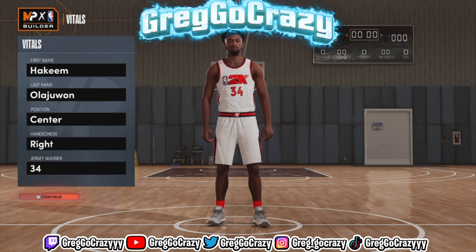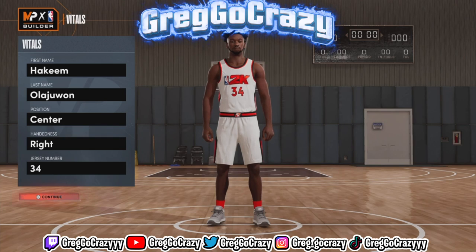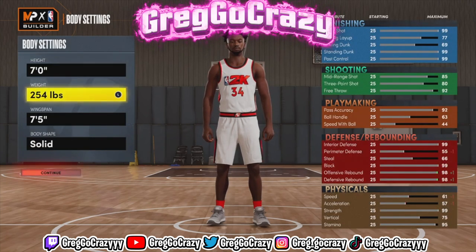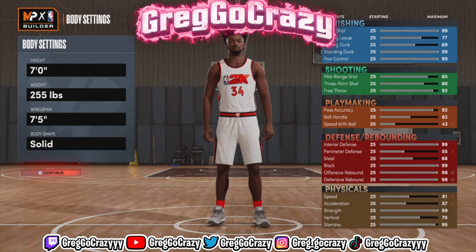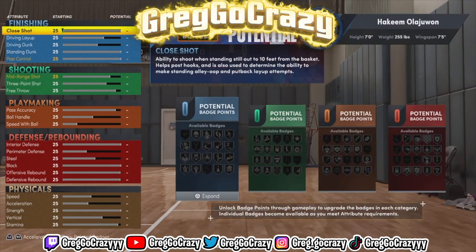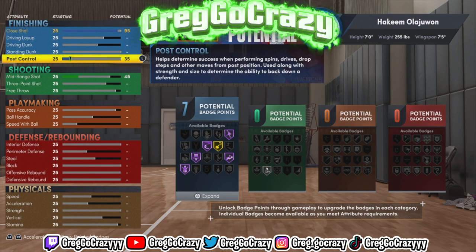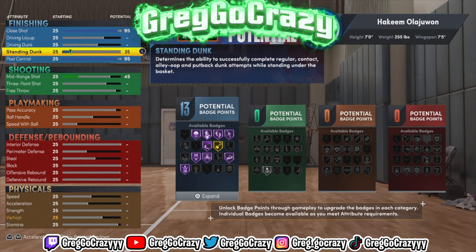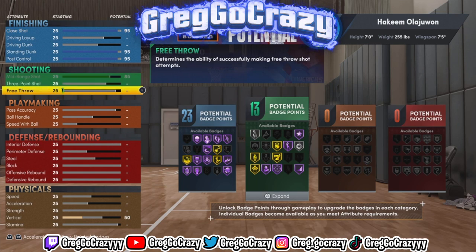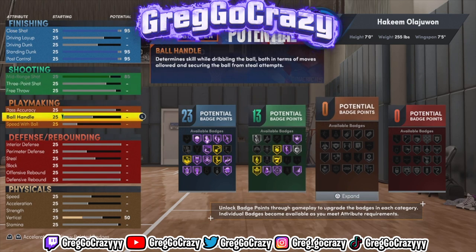As y'all can see by the title and the thumbnail, I'm making a prime Hakeem the Dream Olajuwon build. If y'all want a seven-foot build that plays similar to Hakeem, this is the build you're going to want to make. Hakeem was one of the best post-playing centers ever in NBA history — that's why he's got the badge in this game named after him: Dream Shake.